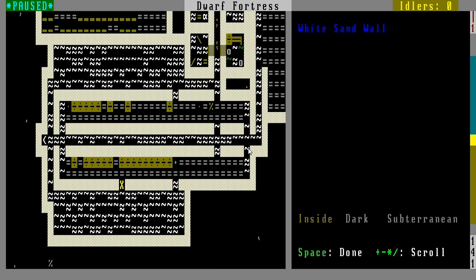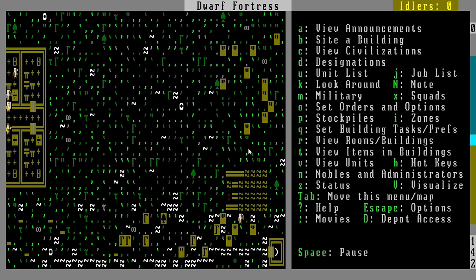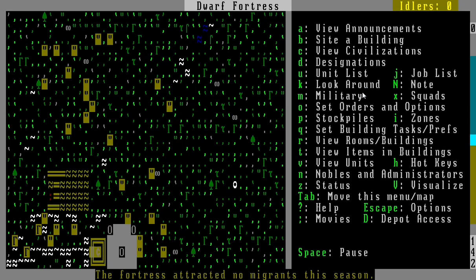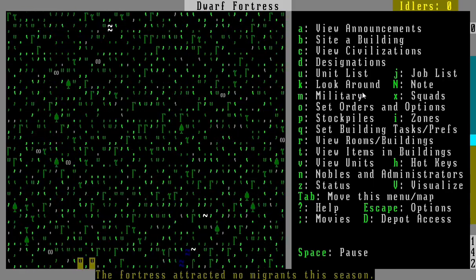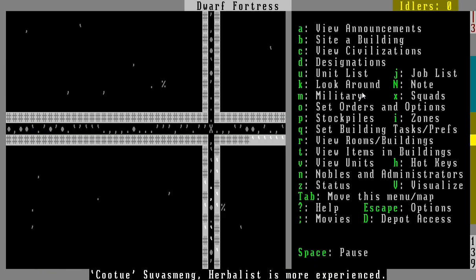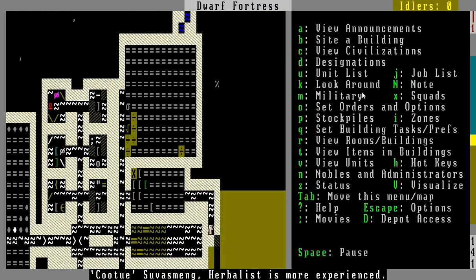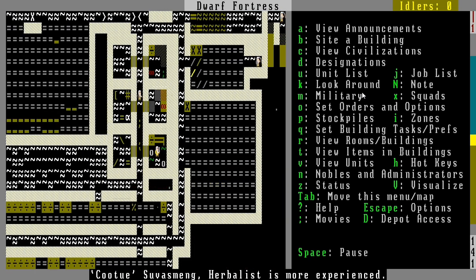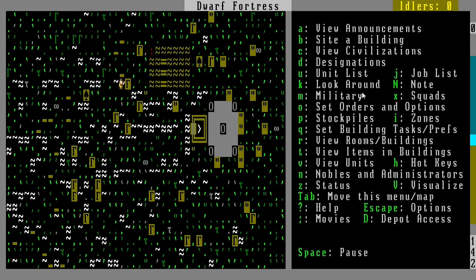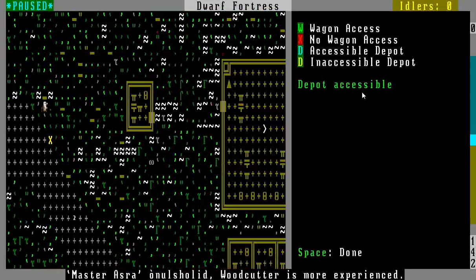We've got a couple more areas for stockpiles here, and there are backup stockpiles too. I forgot what else I did, but mostly just wanted to let you know — barracks next to the temple. We attracted no migrants. What's wrong with my beautiful fortress? Besides the fact that I didn't build anything here except for this trade depot. No sign of the magma yet. I've had my miners down here digging in an exploratory pattern. Things are going very well with food and drink stores — we've got lots of food and lots of drinks. Our farms are producing quite well, it's been raining, which is good. We're almost done clearing out a path for our trade depot.